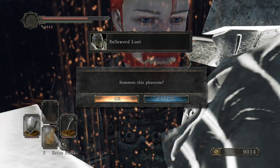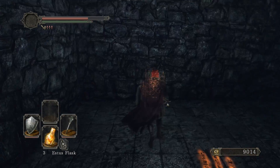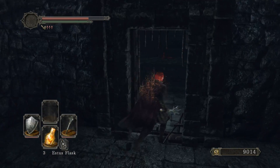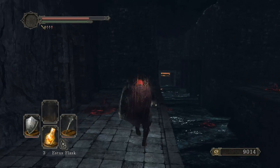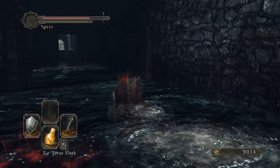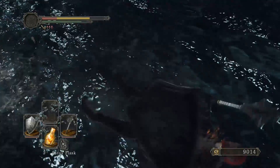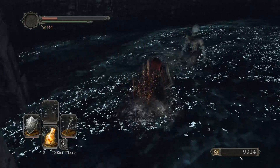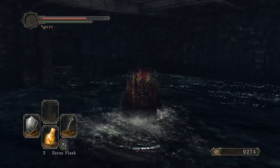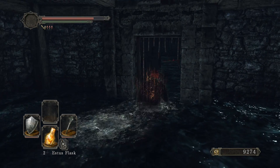Sailsword Luet — I don't know if this is a real NPC or not, but it looks legit. So it looks like we have two NPCs for the Sinner fight — we have that Sailsword dude. Those guys are no joke, they hit like a truck — they really don't want to get killed by one of them.